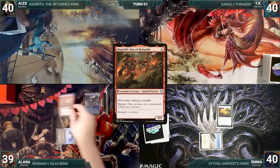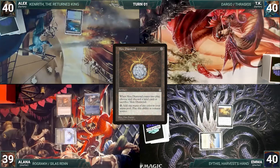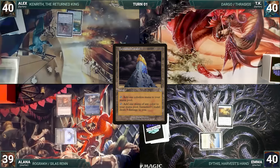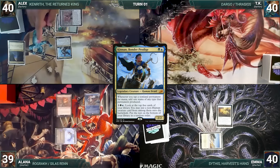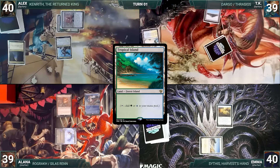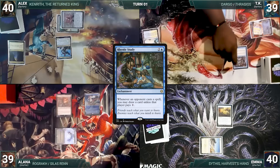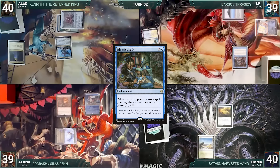Alex draws, plays Tropical Island, casts Mox Diamond — Alana draws through Remora; Alex discards Tarnished Citadel — then casts Kin and Bonder Prodigy and ships the turn. TK draws, plays Flooded Strand, cracks it to fetch Tropical Island, then casts Mana Crypt — Remora triggers and Alana draws. TK casts Rhystic Study — Remora triggers and Alana draws again — then passes.